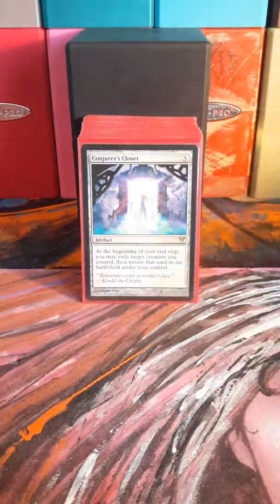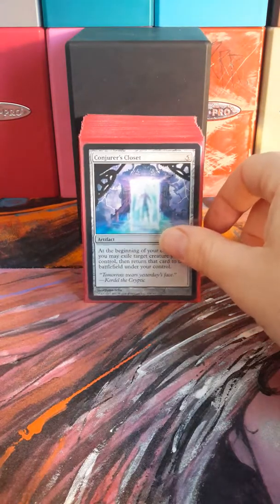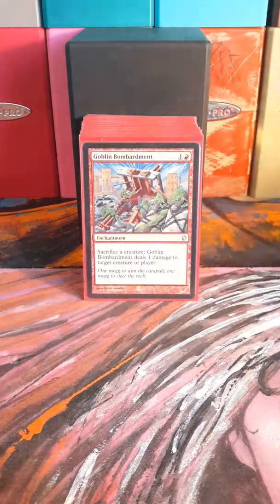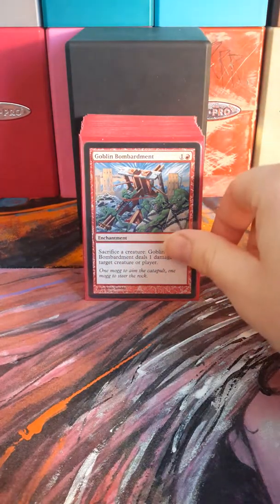Gilded Lotus. Conjurer's Closet is another way to get around the exile trigger. Caged Sun is another mana doubler. And we've got Goblin Bombardment as a good sac outlet.